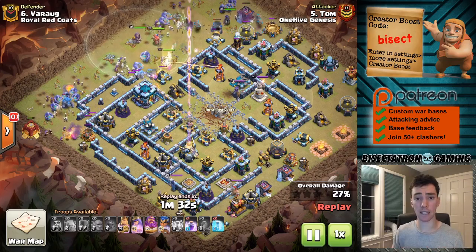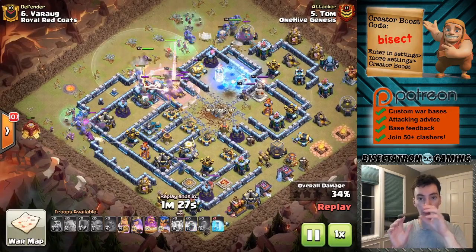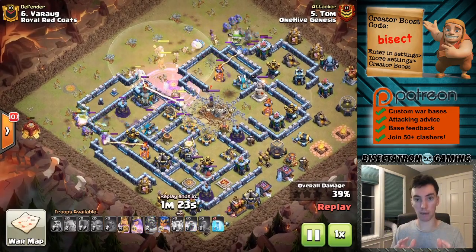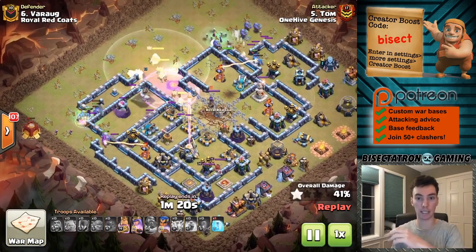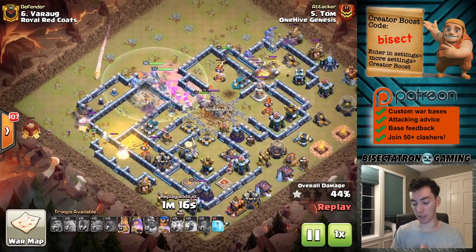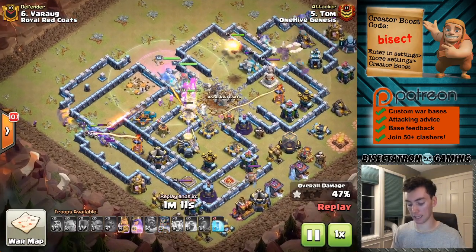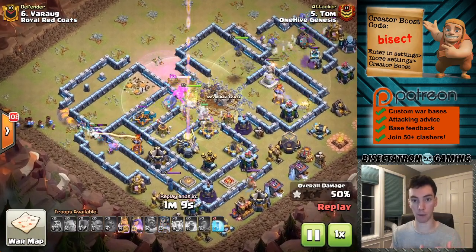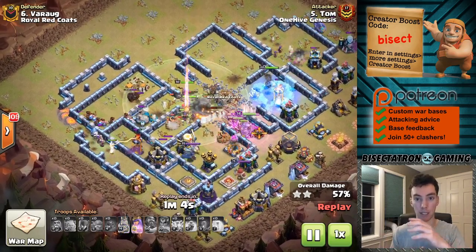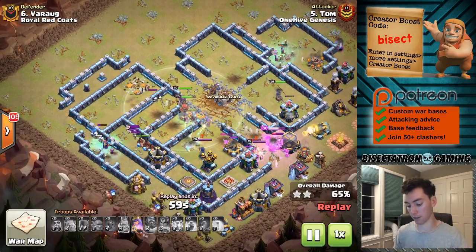One thing to notice at the very beginning of the attack: the attacker used the lightning spells not all in one place, but spread them out because some buildings have lower hit points than the CC. So you can spread them out, damage multiple buildings, and have the earthquakes take them all down. That's a nice little technique — you can go back and check that out. Use the lightning spells spread out to take out more buildings that are lower in hit points around the clan castle. Every lightning spell still has to damage the clan castle itself, just on different sides to pair with different buildings around it.